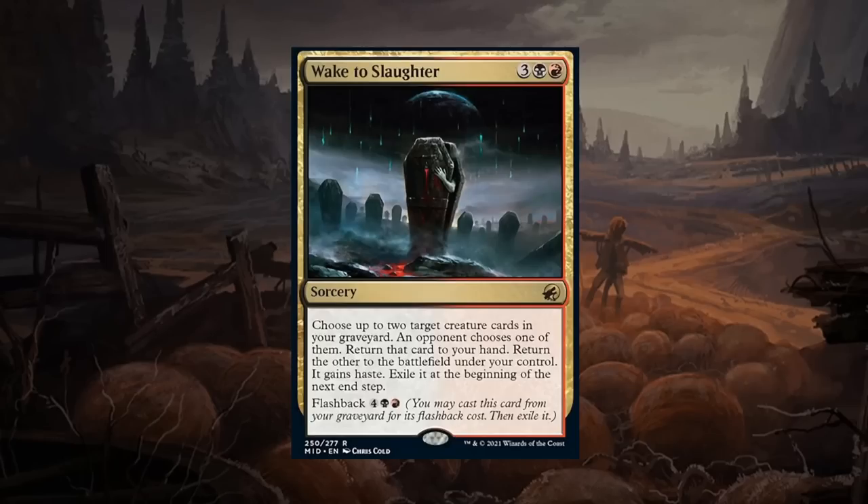Wake to Slaughter is a five mana rare sorcery. Choose up to two target creature cards in your graveyard — an opponent chooses one and you return that card to your hand; the other returns to the battlefield under your control with haste, and you exile it at the beginning of the next end step. Can also flash it back for six mana total. The problem is you're giving the opponent a choice — if one creature is bigger the opponent might take the hit from it and give you the weaker creature to keep. In the late game with blockers the 3/1 doesn't necessarily connect. Just a lot of awkwardness — I'm not a huge fan. Closer to a D, although maybe in a deck with good ETB effects it moves up a little bit.